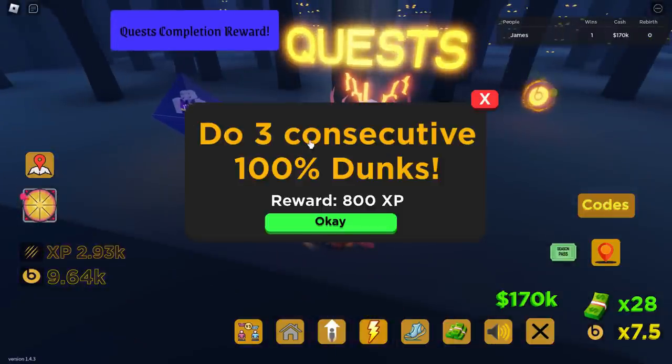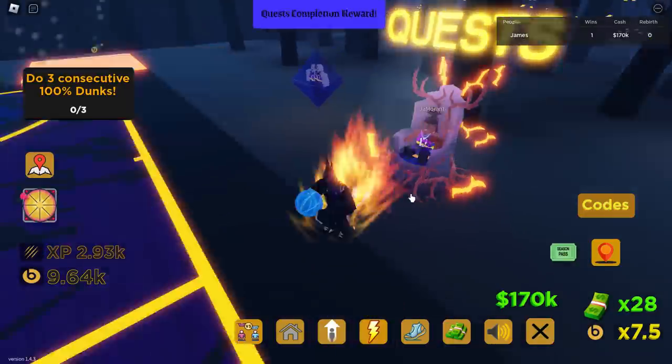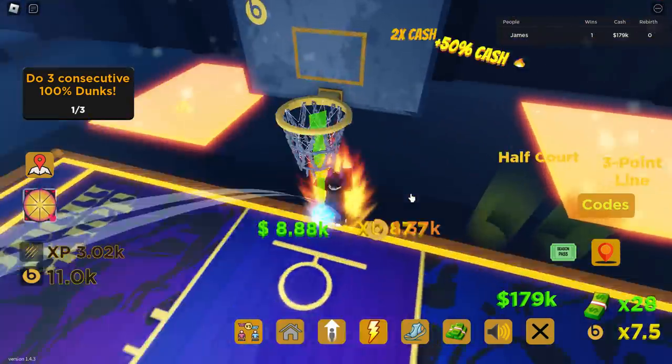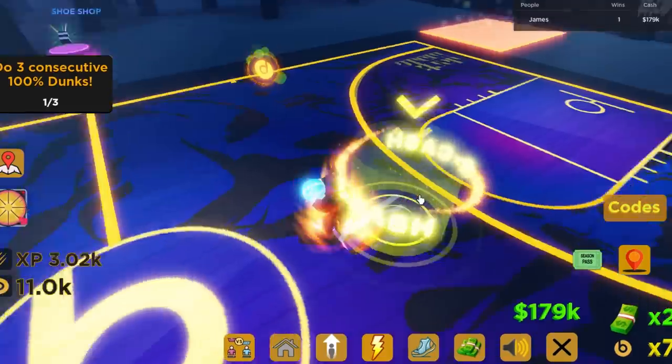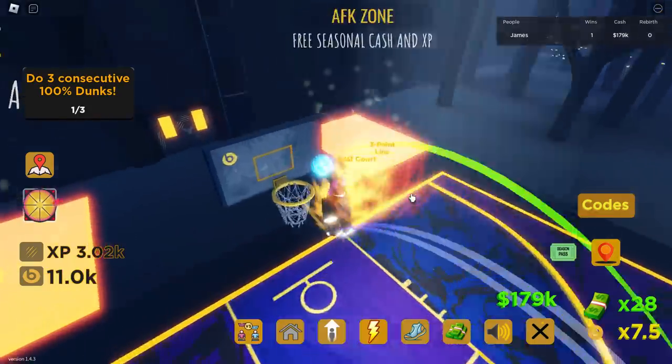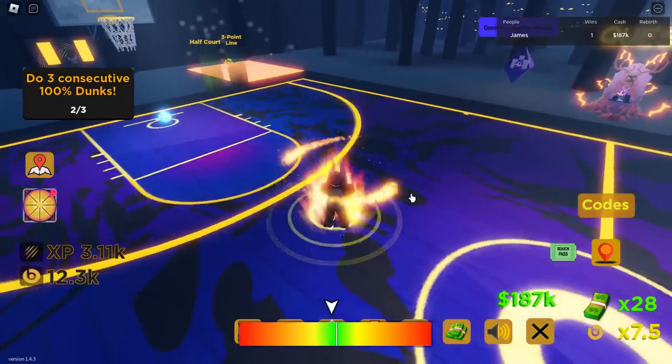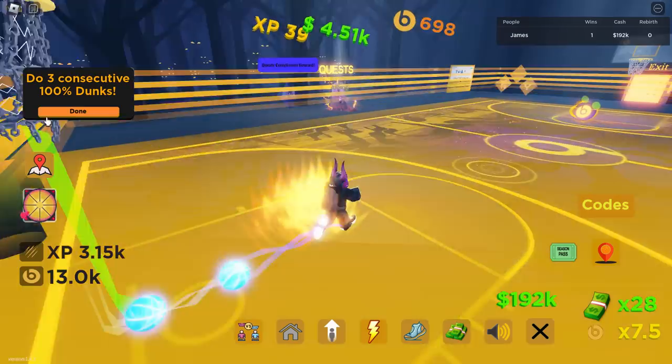The next quest is do three consecutive 100% dunks. That's easy — we've literally been doing this the whole time. You just hold the space bar, get it in the middle, when it goes green, you dunk. That's basically all you have to do. This one is incredibly simple. There's number two, now we just need one more — and that's number three. Done. Let's click done again.